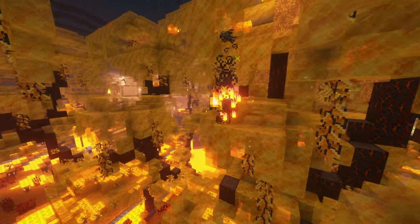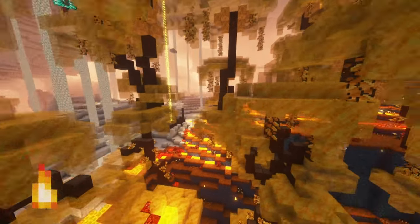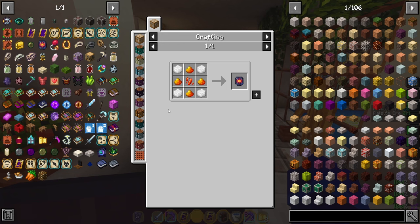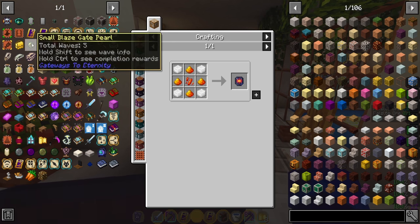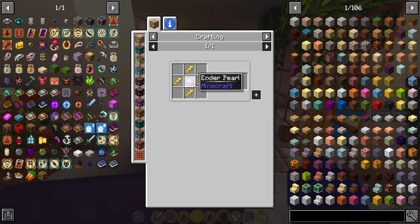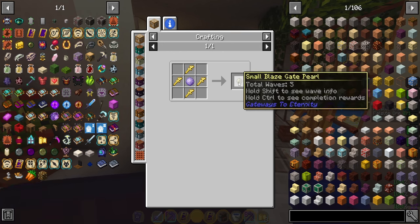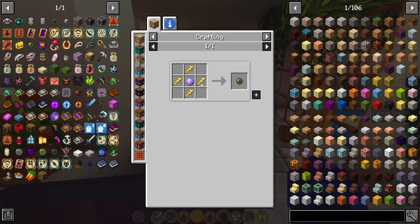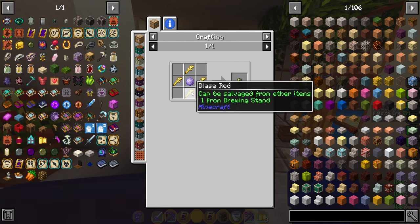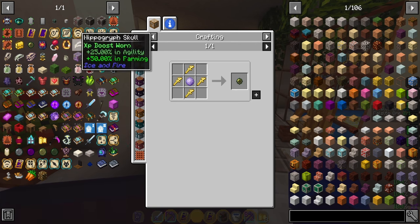You'll need four blaze powder and then four nether quartz for each of these disintegration tablets. If you don't know how to get blaze powder, you have to go to the ember bog in the nether — you can find blazes there. You need to get four blaze rods. Once you get the four blaze rods, you can make a small blaze gate pearl, which takes four blaze rods and one ender pearl. You'll fight blazes in waves and usually get 30 to 50 blaze rods per gate, which is super nice.